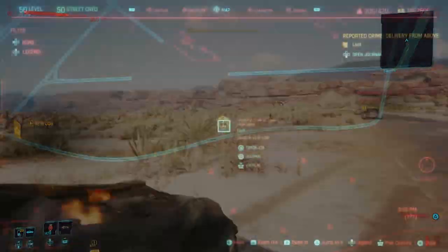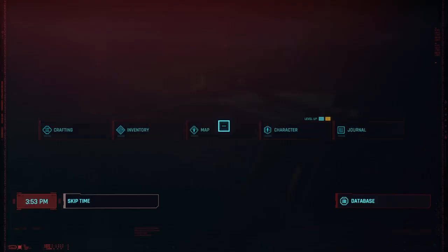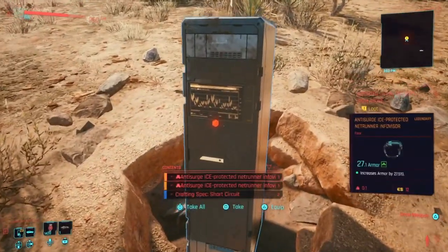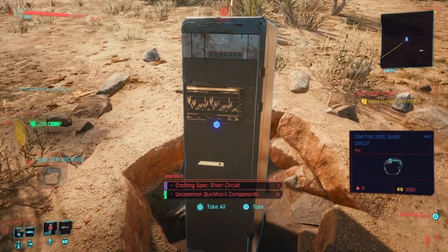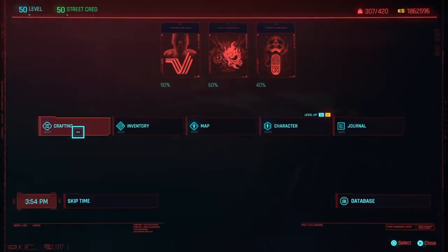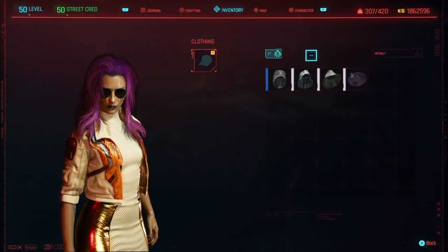Go to the drop site — it's only about 600 metres away, just near the fast travel. So we get the transcript and come here, and there it is: the Netrunner Info Vision. Sweet looking glasses, I must say. Not much armor compared to what I have currently, but it looks pretty good for the Netrunning suit.